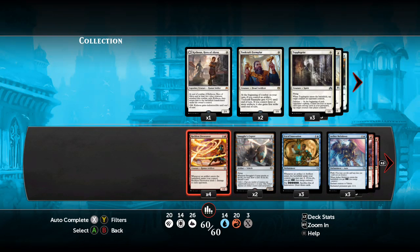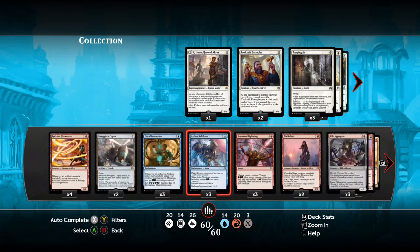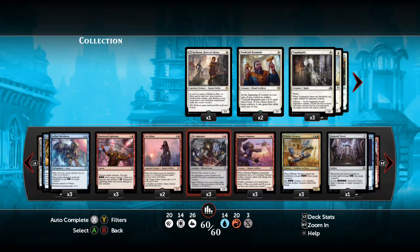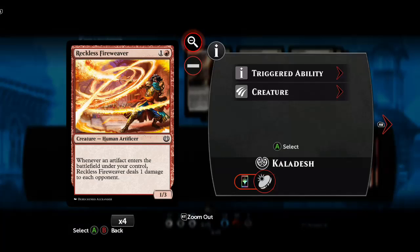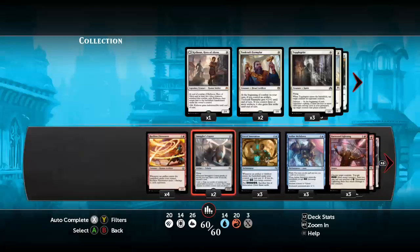We're gonna try some energetic Thopters, and we kind of have to change some things to make it energy Thopters - we have to slow it down a little, and we have to make sure that we have pretty high toughness, and that we can kind of kick back a bit, and then use our energy tricks to just take over the game. We got Reckless Fireweavers, because that can deal incidental damage and gives all your Thopters like a pseudo-haste where it just gets an extra damage when they come out.